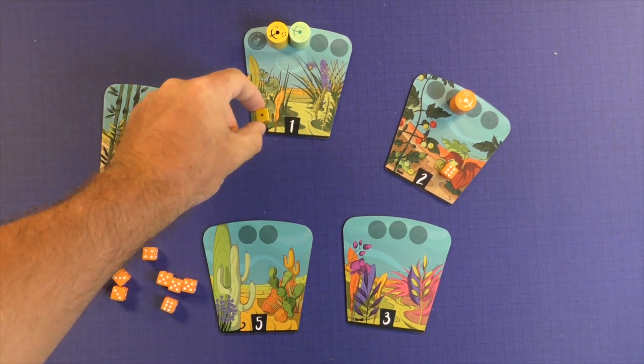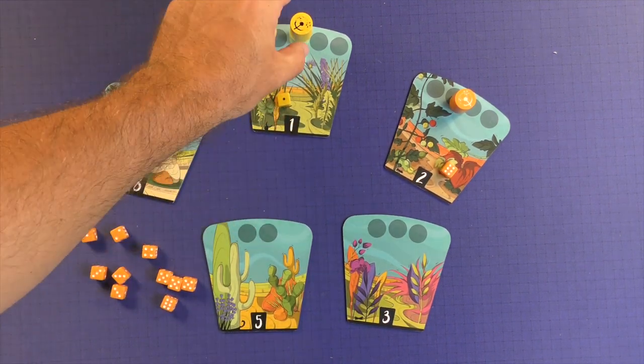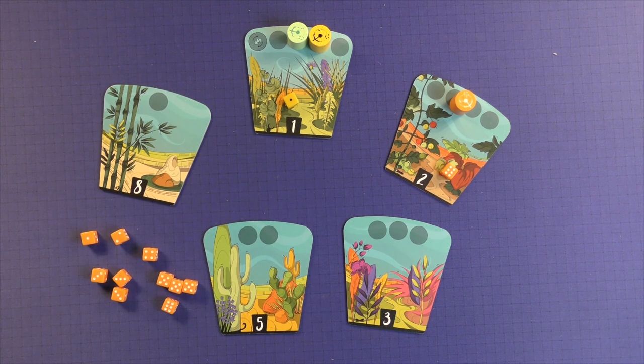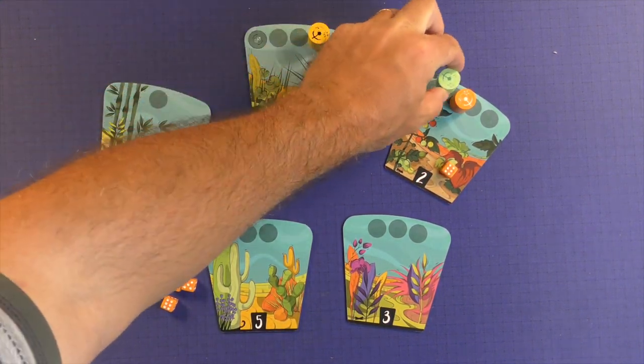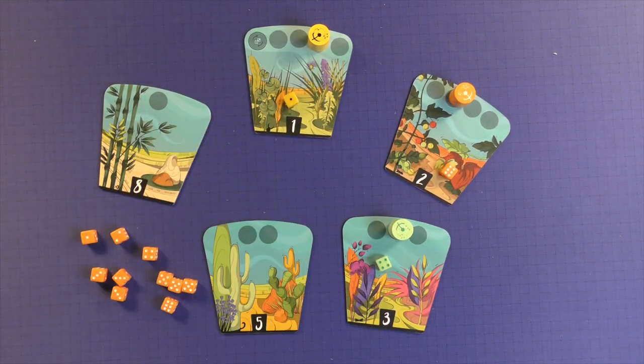Let's say they want to use the 1 — they will move 1. Now if you land on somebody else, you move the number of pips again, so they'll move another 1, and you'll drop a die off when you're there. So let's say green wants to use a 4 — 1, 2, 3, 4 — and he'll put a die there. That's how movement works.